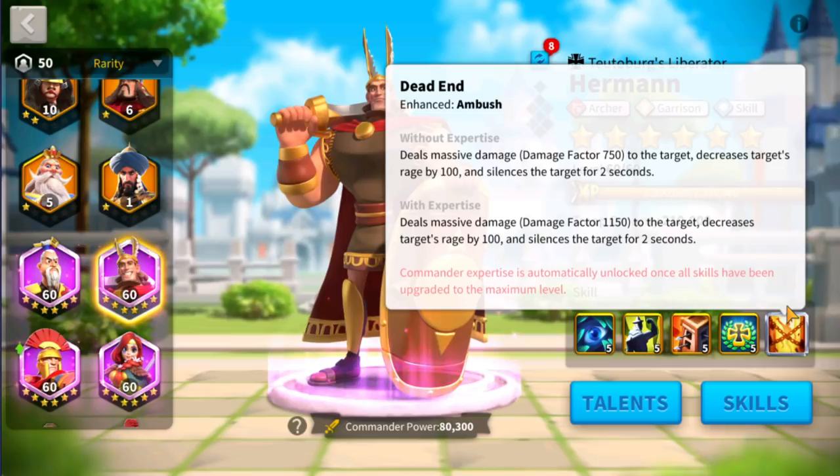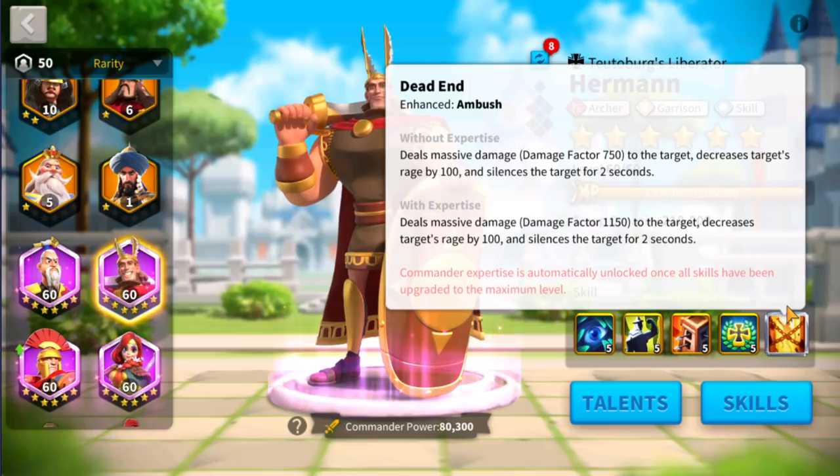Now when you look into the expertise skill of Herman, what you can see in here is that it's just going to increase the damage factor of the first skill.